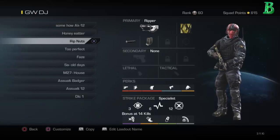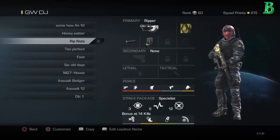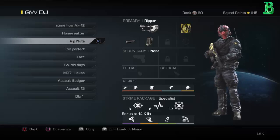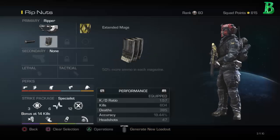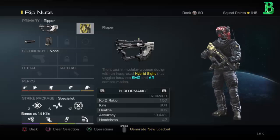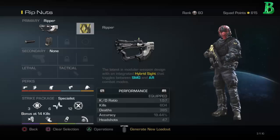For my third class it's called Rip Nuts. I don't really like the Ripper at all — it does not help me. Same class setup but just a different weapon, which is the Ripper. I have a silencer on it, and as you can see my stats with it are horrible. I actually did get a weird funny montage with it that you'll be seeing in the future.